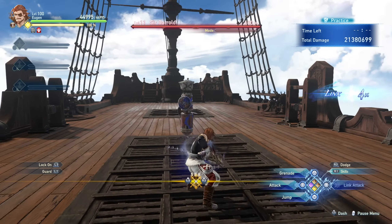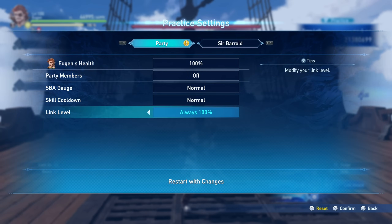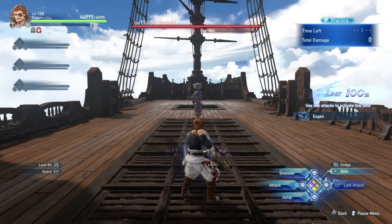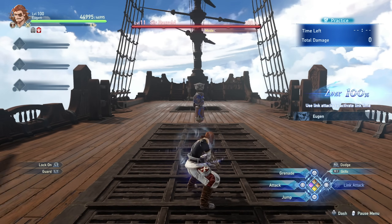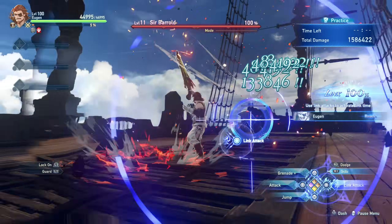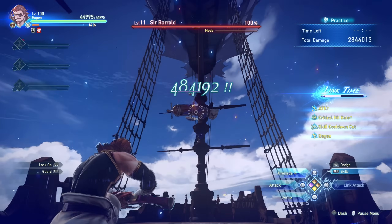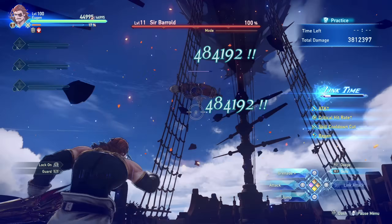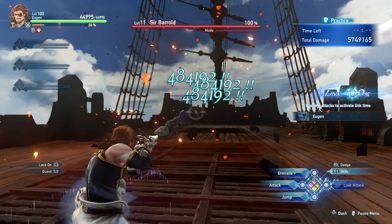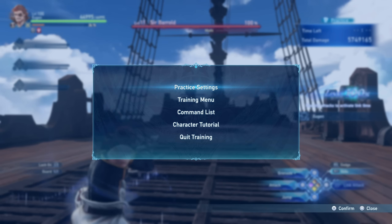Now let's talk about Eugen's link time, because every character has their own mechanic during link time. Eugen's link mechanic is that he's able to throw grenades and they instantly explode. So your best damage during link time is just to throw grenades nonstop — look at this, we're sending this dummy to the moon. The grenades instantly explode during link time, so you just yeet grenades nonstop and deal all the damage.